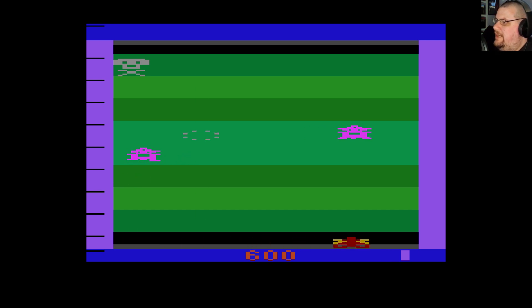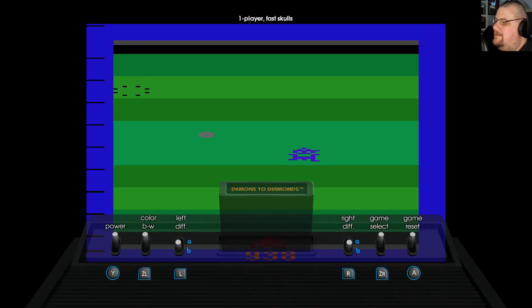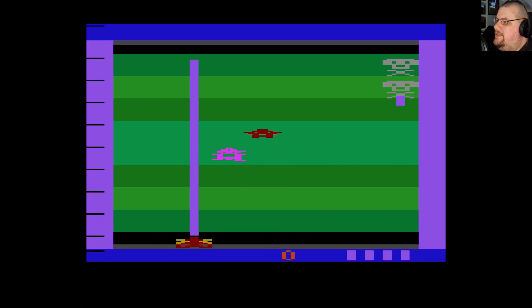The most interesting thing about this game is the fact that you fire a laser beam rather than a bullet. It fires up the screen for as long as you press the fire button. So in order to hit things, it's not just a case of tapping the button randomly — you've basically got to extend out an appendage rather than shooting things. That means you can sort of sweep back and forth as well.